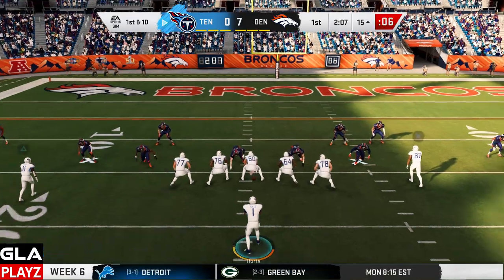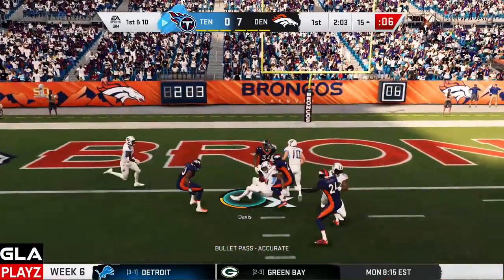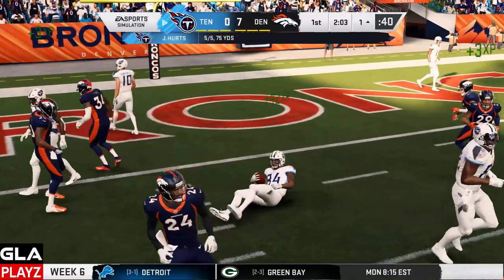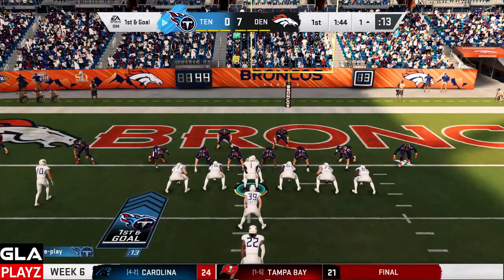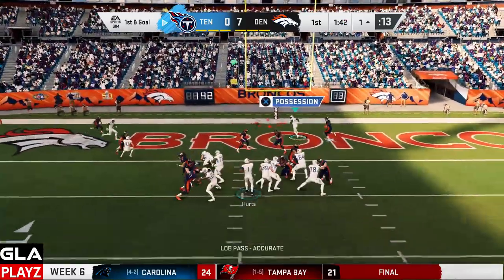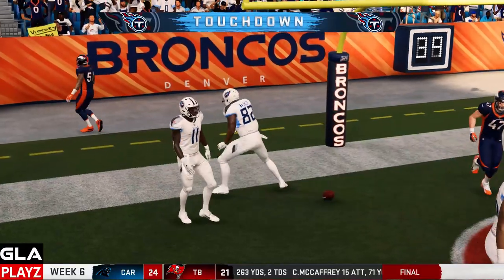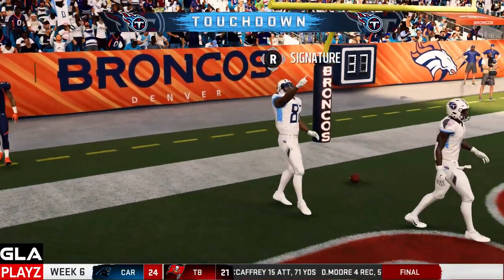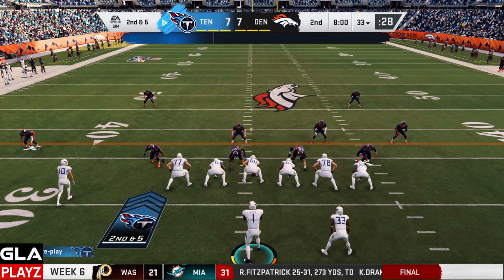I think the Broncos might be sending some pressure, so I'm gonna try to hit Davis on a slant — he's open and down at the one. First and goal for the Titans. I'm gonna try to hit Delaney Walker in the end zone — Delaney is open and touchdown Tennessee Titans! That ties the game seven to seven.